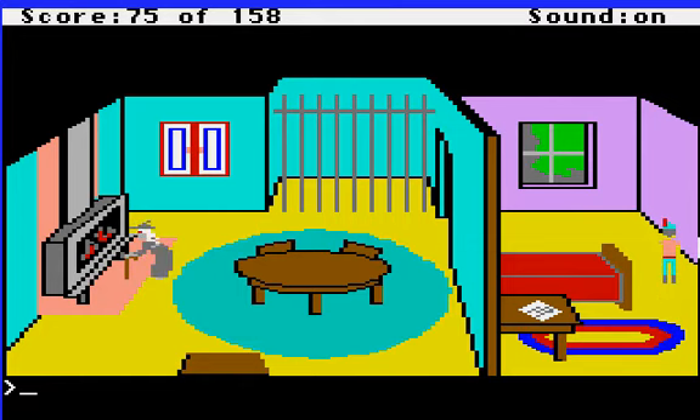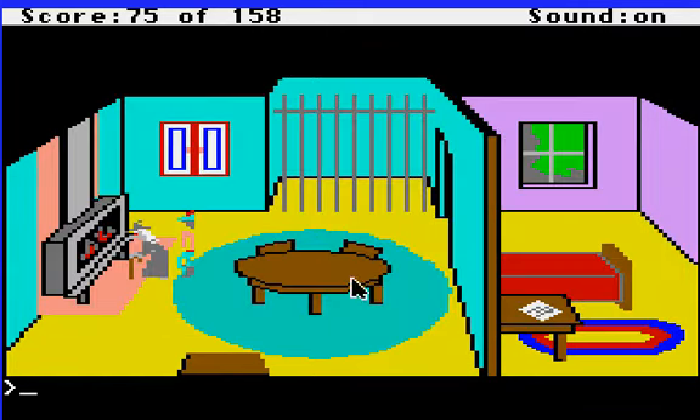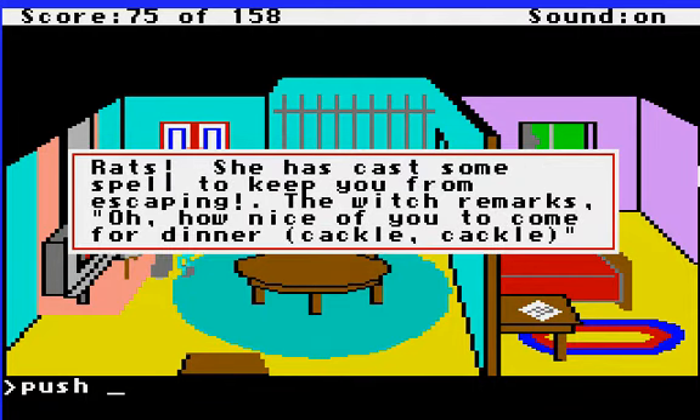So you hide in the bedroom until the witch shows up, and then she says 'I'm going to get my oven ready to cook some dinner.' Now she's obviously facing the other way. And what you do is come up behind her — as you may know from the story of Hansel and Gretel, you're supposed to push the witch into the oven. My oven is now at the perfect temperature. It is time to invite someone for dinner. Let me try this again — push witch.